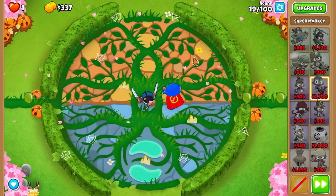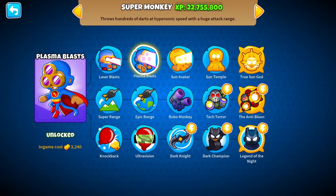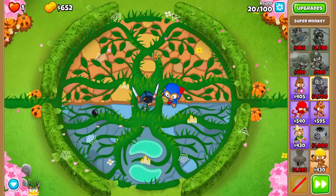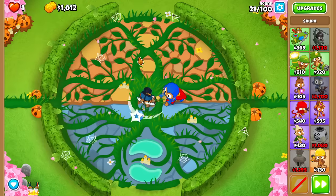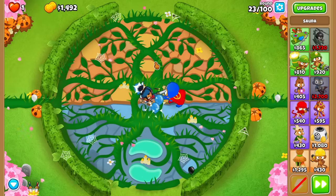Now we've got our super monkey going. But the first time we're able to get lead popping power at all is going to be through Laser Blast and Plasma Blast — that's another $5,000 or so. We're hoping we can pull that off before round 37. But the question is: can Sauda defeat the lead balloons on round 28 and round 30? I need to defeat them on both rounds, otherwise we officially lose.